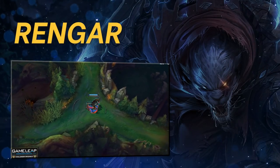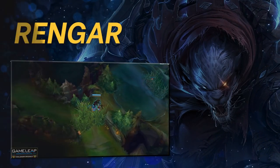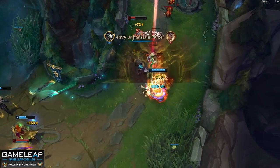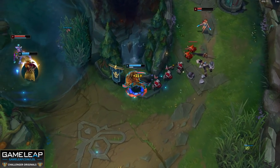The first champion I want to draw your attention to for 11.22 is Rengar in the jungle. Rengar isn't that great in lower ELOs, don't get me wrong, but in Challenger at the moment this dude has close to a 55% win rate, and one of the reasons for this is that these high-elo Rengars are running a different setup to pretty much everyone else.